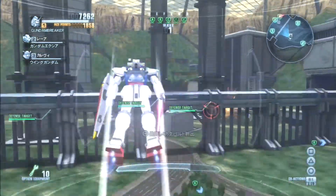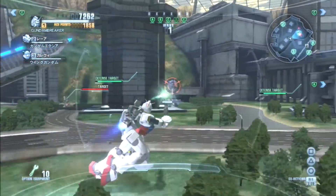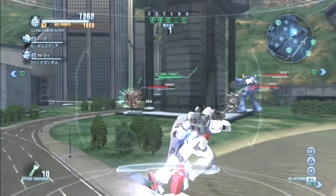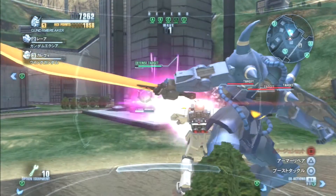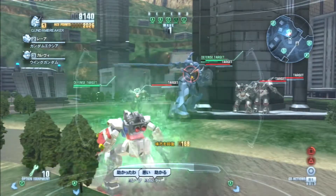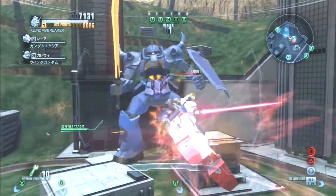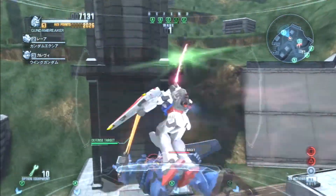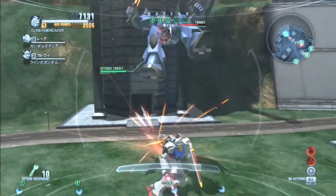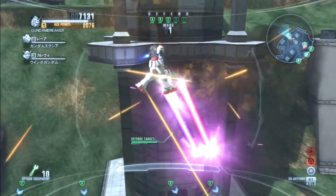Another thing I read online about Gundam Breaker 2 is that the game has different awakening modes. Basically it's like using Trans-Am, but on certain missions they give you different types, which is new. In Gundam Breaker 1, you didn't have different types — you had one type, which was basically Trans-Am, and you used it and it was done. As you progress in the game, you get that option.